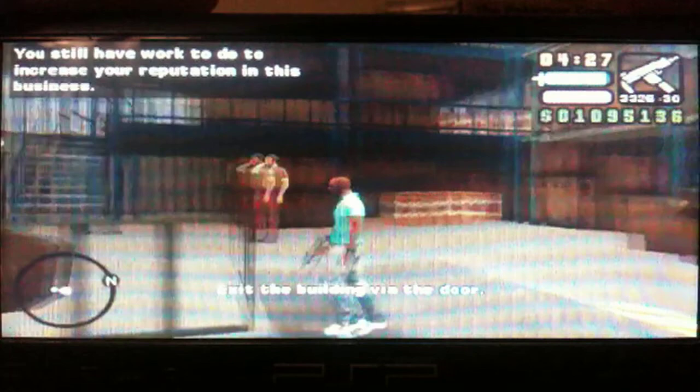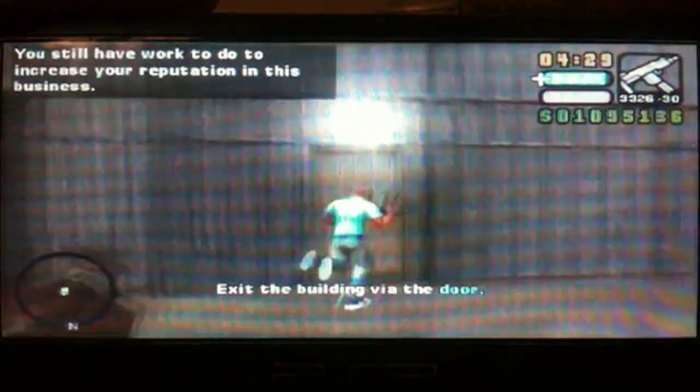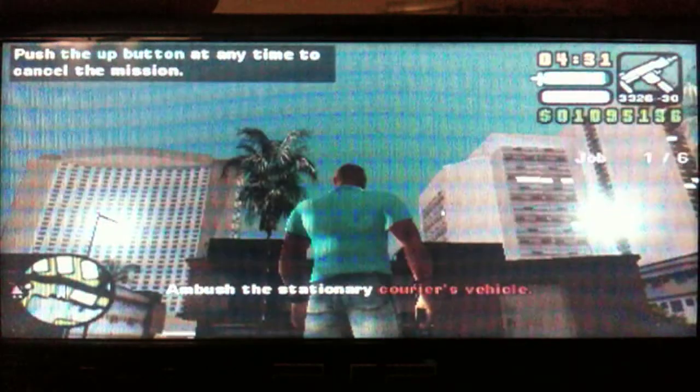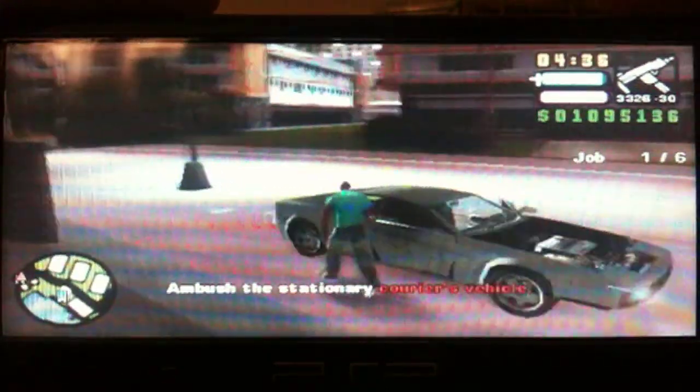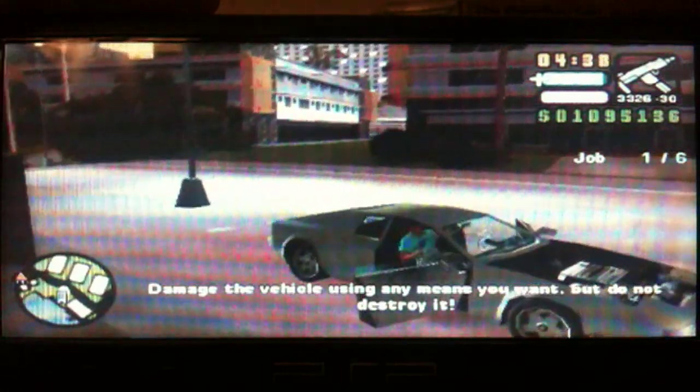Hi everyone and welcome to part 80 of my GTA VCS PSP walkthrough for 100%. Now we're doing the final business sub side quest and type, which is robbery. We've already done protection racket, loan shark, prostitution, drugs, smuggling — and now we're doing robbery, which is the final business type.